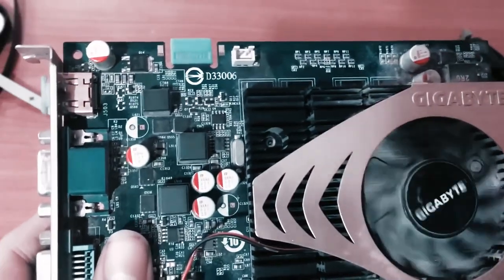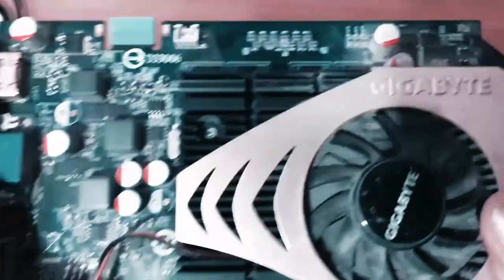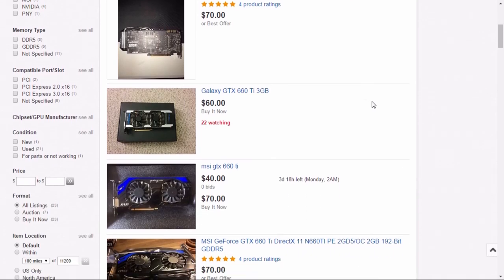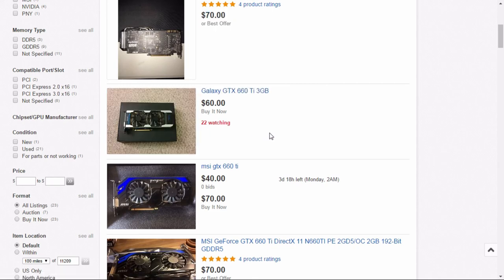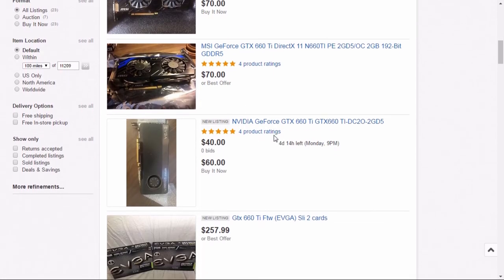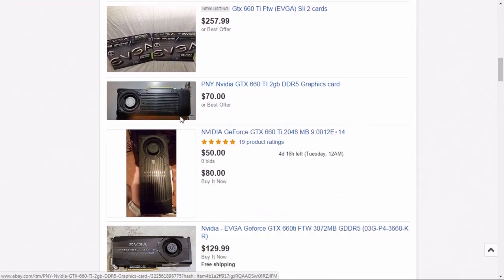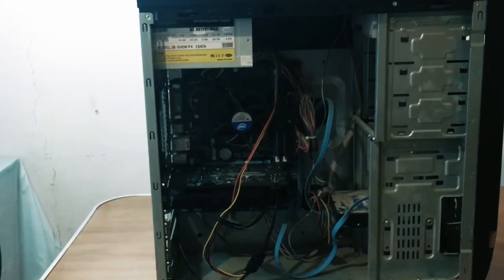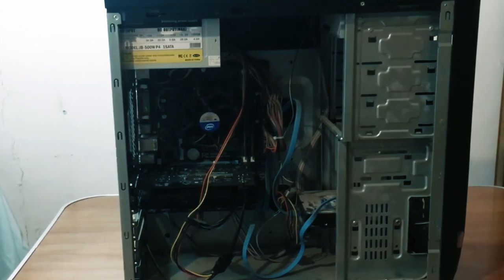You can build a gaming PC equivalent to this one — it doesn't have to be an RX 460. You can get a GPU like the HD 7870 or even the 7850 for somewhere between $30 to $60. Always rely on local deals; I found a GTX 660 for $50, which is rare in my region. You'll always find great deals on PC parts no matter where you live.